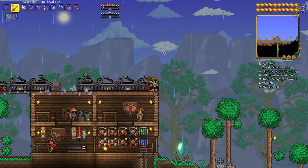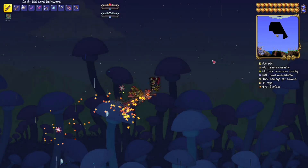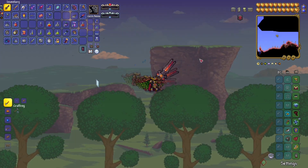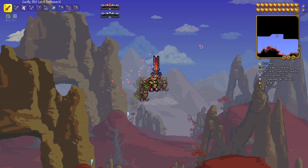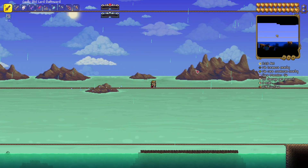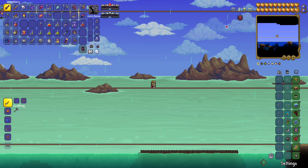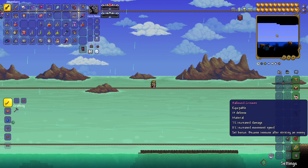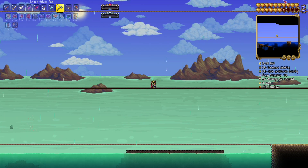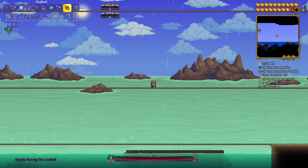I'm going to start with the aquatic scourge because that's what's first on the list. I'm expecting to be able to do these fights right away since they're already supposed to have been beaten. If I struggle, I can make chlorophyte armor or turtle armor - turtle armor is probably way better than hallowed armor; the only reason you'd want hallowed armor is for the holy effect that makes you immune after striking an enemy.